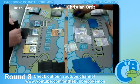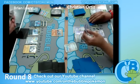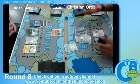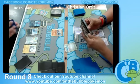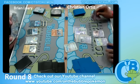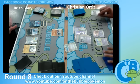We see a Moltres — not seeing a lot of people running that this format, as you cannot attack with it on the first turn unless you go second. We're just going to see a Tropical Beach. If Christian can just get another Gothitelle, he looks like he's going to be in a dominating position.